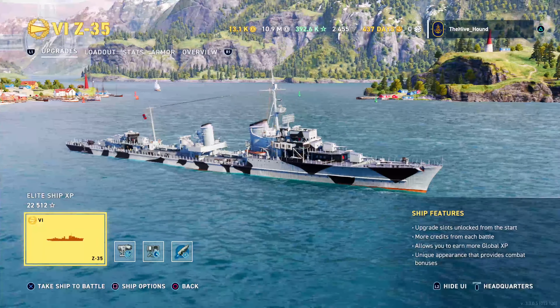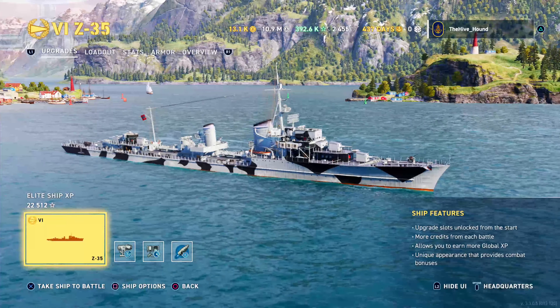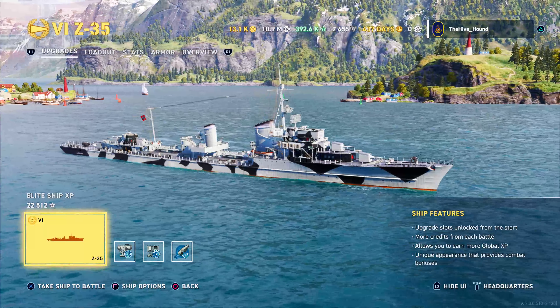It looks awfully similar to the MAS and the Z-39, which are all technically slightly different classes of ship. This is a 1936B, whereas the MAS is a 1936, so this is a slightly different model. The Z-39 is also a slightly different one. On the outside they would all appear to be much the same.